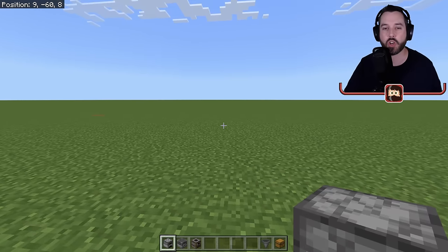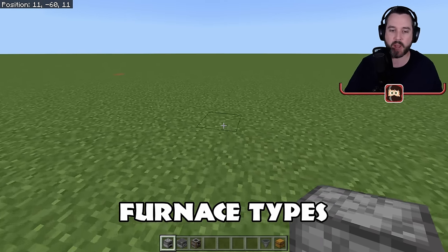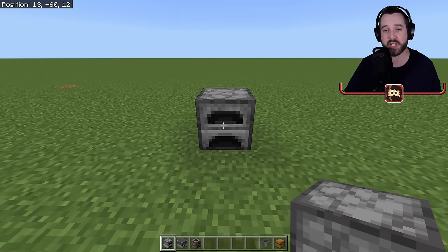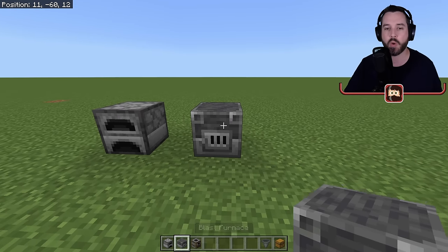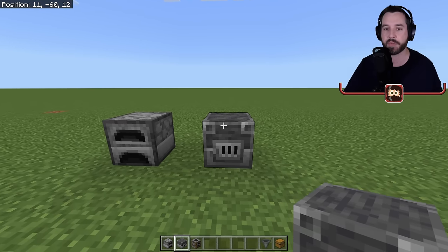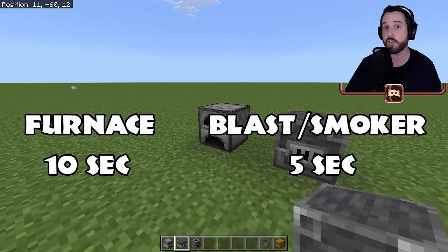Today we're here to talk about furnace systems and smelting. You should know there are three different types of furnaces. You've got the normal furnace — this can smelt anything and every smelt takes 10 seconds per item. Then you have the blast furnace, which will smelt any ores you get, think iron or copper or all of the metals. It smelts in only five seconds — half the time — while using the same amount of fuel.